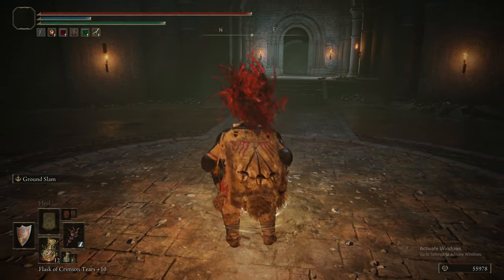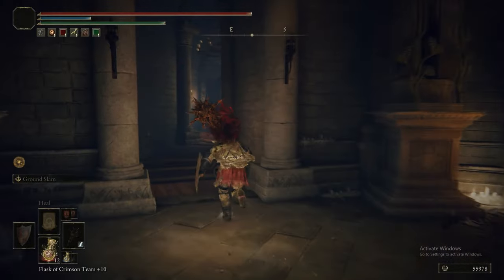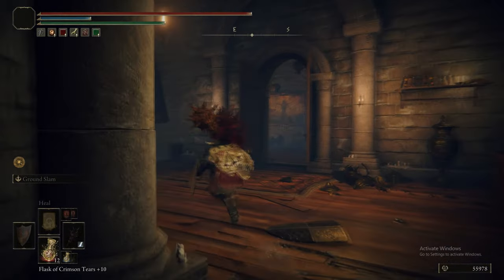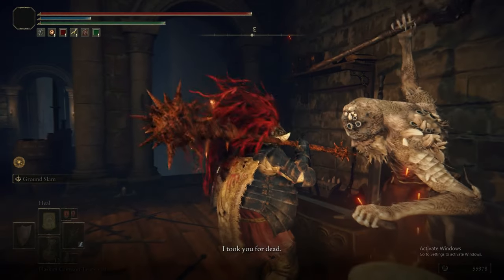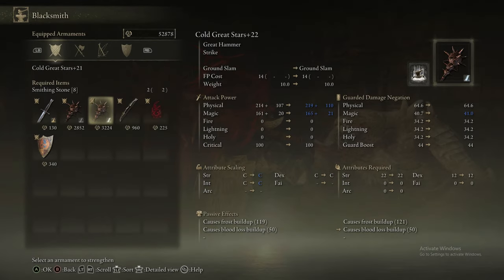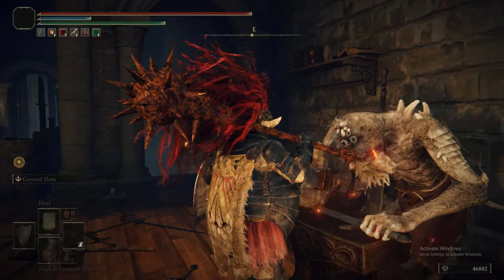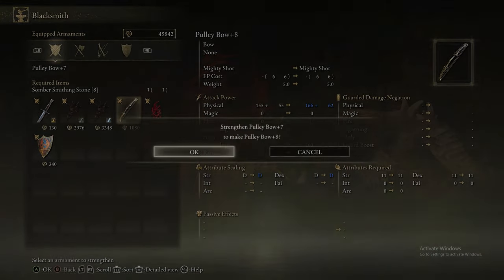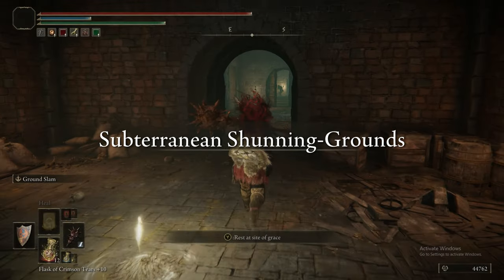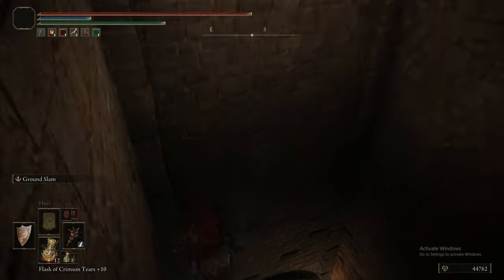We're heading back to the Roundtable Hold - probably going to try and upgrade our weapons if we can. This detour is also possibly to do with the Dung Eater's quest that we freed right at the start. Because we had two Smithing Stone 8s, we were actually able to upgrade our weapon a little bit and also upgrade the Pulley Bow. Sorry for that cut - there must have been a lot of bad footage, but ultimately we are back at the Subterranean Shunning Grounds now.